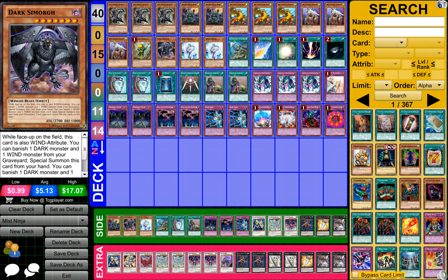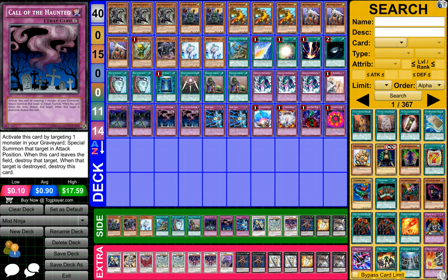Overall guys, the Mist Ninja deck is just a combination of two archetypes, so you pretty much use the best from each side — the best Ninja cards and the best Mist cards — and combine those together to form a really cool deck that does a lot of stuff and is really overpowered, which is really good. So yeah, that's pretty much it guys. I hope you enjoyed it. If you did, be sure to hit that like button, and if you want to see more, make sure to hit the subscribe button.